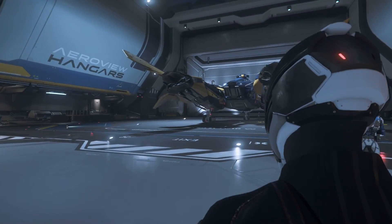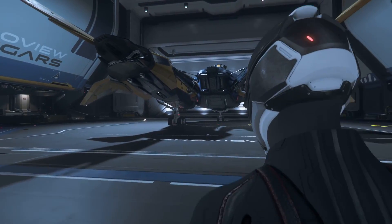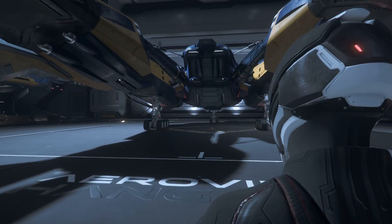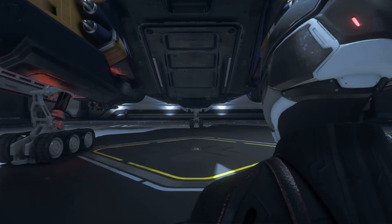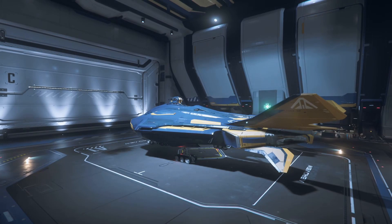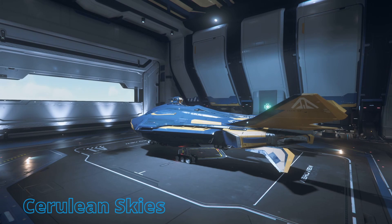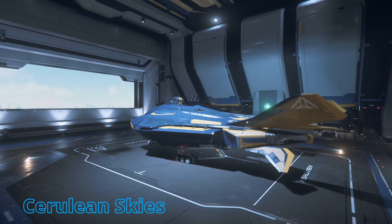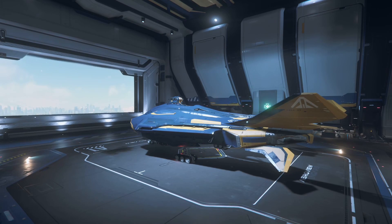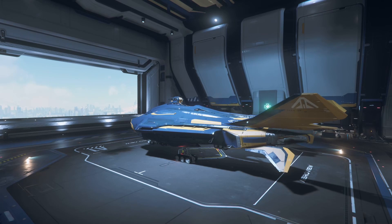I got a shipment of new EVSD distortion cannons yesterday. Horizon Prime to Crusader to Microtech in two days — those guys are badass. Four EVSD cannons — I've got to see what they can do. I was taking some R&R at Microtech, doing a little skiing, but when the package came in I figured I had to give this a try. I've heard good things: they're supposed to be really effective at knocking out an enemy ship's power.